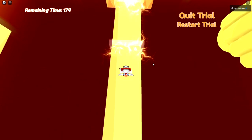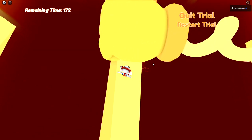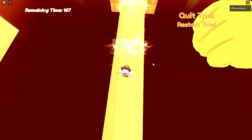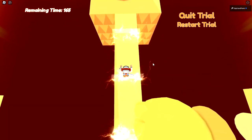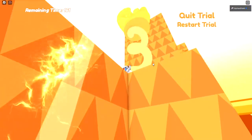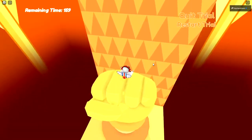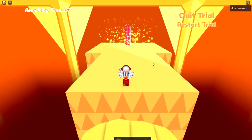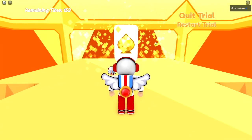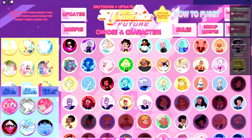Never thought I'd be afraid of a game punch to the face, but here we are. Get onto this hand elevator once it comes down, and there it is — the Yellow Spinel trial card. Touch it and you'll get the badge.